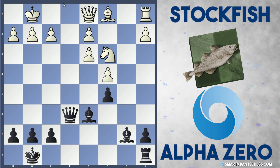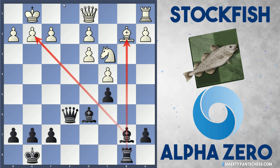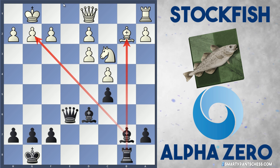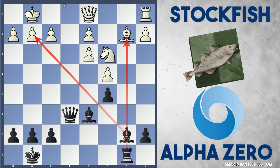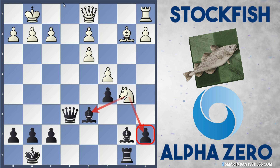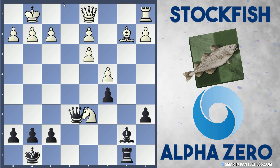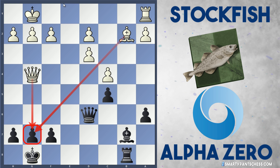AlphaZero plays Qe6, getting the queen into a better position. Bb2 from Stockfish, and Rb8 from AlphaZero — threatening this b2 bishop with a discovered attack. Stockfish doesn't notice any problems with their kingside and plays Nb5, trying to win the a7 pawn — essentially going pawn grabbing. If AlphaZero plays a6 to keep the pawn, Nxd6, Qxd6, and Qg4 is really good for Stockfish — so Black can't do that.